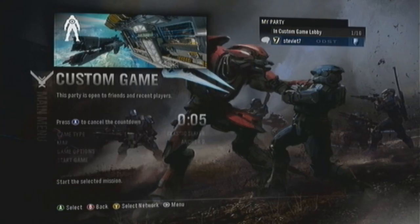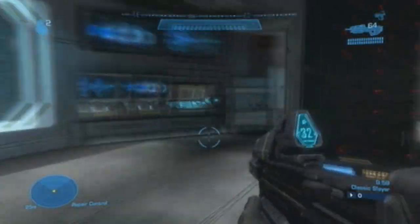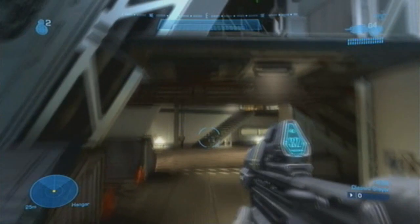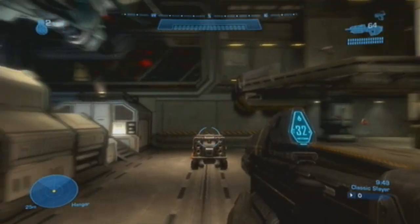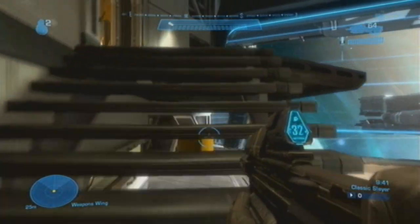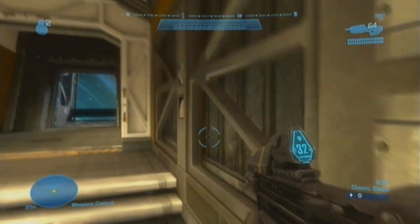Now the first map we're going to look at is Anchor 9 — I'm dyslexic these days — and it looks really fantastic. The map is really small. It does fit quite well for like Slayer, Catch the Flag and stuff like that, and it's really fantastic the way it looks from the inside, like a little hangar and stuff like that. It looks really nice, how small it is and how roomy it is.